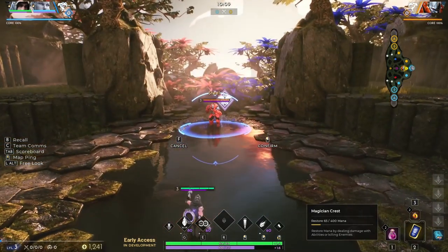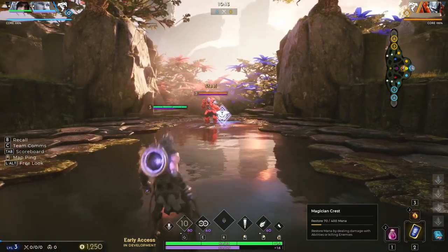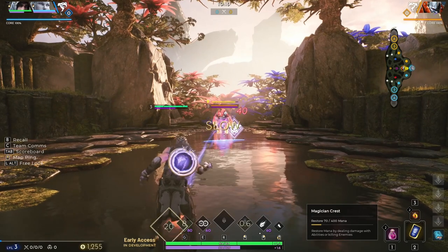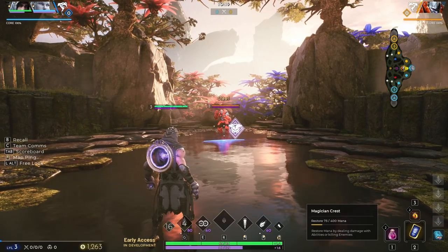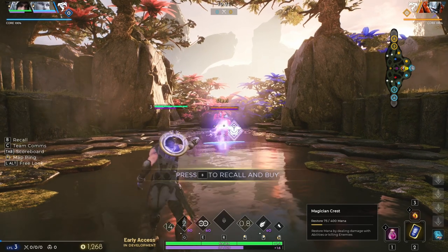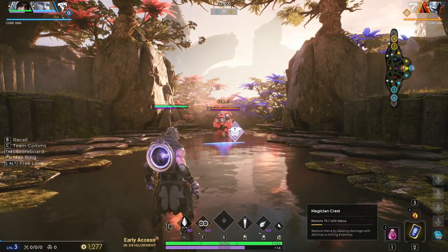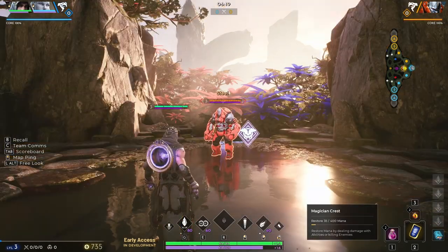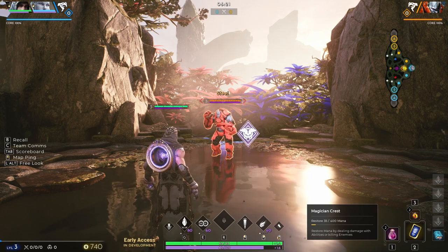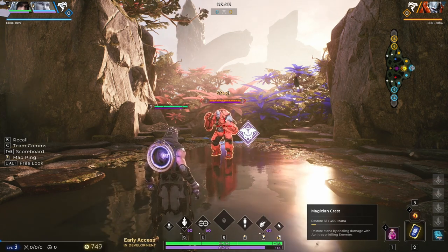As you can see here, if I use my meteor on Steel, my range goes all the way out so it'll hit him from here, and then as it comes off cooldown, the range decreases to my normal reach and I cannot hit Steel. So it's a great way to catch up with your enemies as long as you can get that passive proc. Do keep in mind that this passive ability has a cooldown, so you're going to want to time your engages around it, as it is a fairly long cooldown.